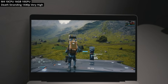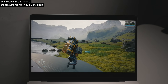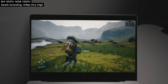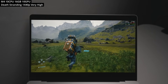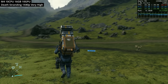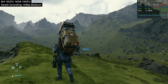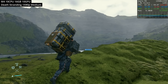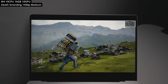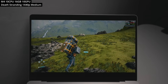Next is Death Stranding — one of the most polished and graphically impressive games on Apple Silicon Mac, natively optimized for the M series chip. At 1440p very high we're getting about 40 to 45fps, and under the medium graphics preset we're getting close to 60 to 70fps. The Mac-compatible version is only available on the Mac App Store and was actually on sale — definitely one of the best titles you can play on Apple Silicon hardware.